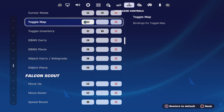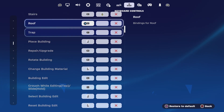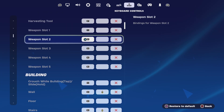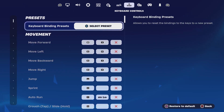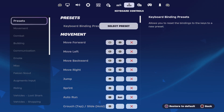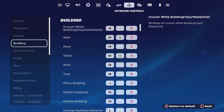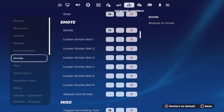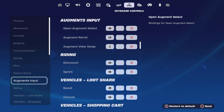Come across to the keyboard and mouse section. You've just got to come down yourself — this is how you restore them all. If you pre-select presets, that's just there as well. You do all the movements as well: combat, building. If you change anything — communications, emotes — they're all here.